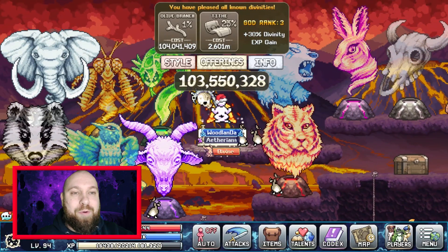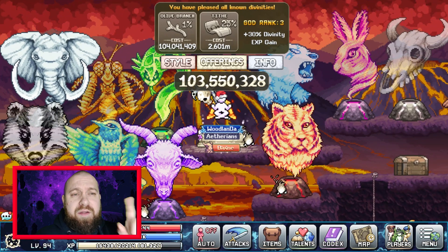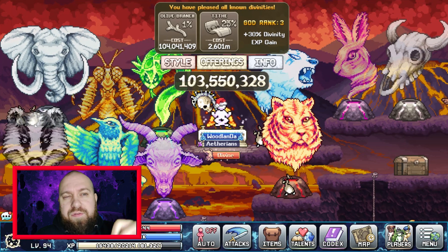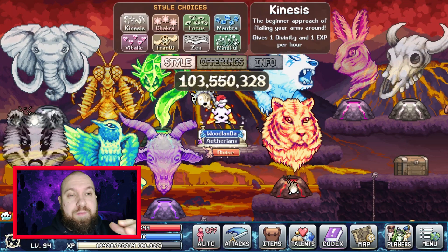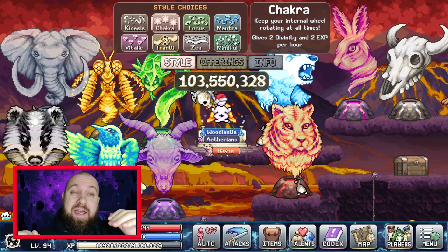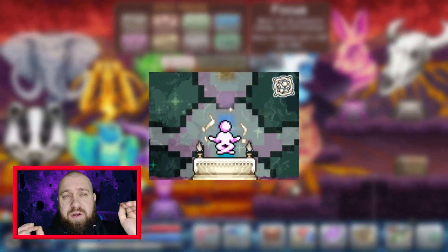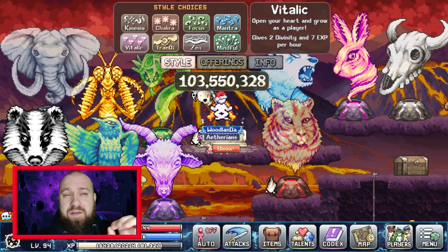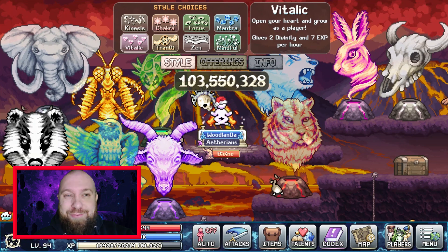My name is Outsider2522 and welcome to another Eidolon video. Today I've got a video that was requested by a viewer who was asking if I could cover what they classify as mid-game content — specifically when you first enter World 5 and see the altar: how does Divinity work and what's the strategy to make this skill as seamless as possible?